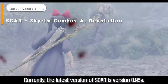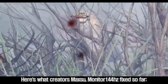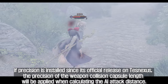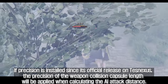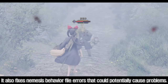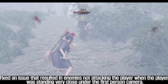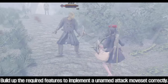Currently, the latest version of SCAR is version 0.95A. Here's what the creator has fixed so far: if Precision is installed since its official release on Nexus, the precision of the weapon collision capsule length will be applied when calculating the AI attack distance. It also fixes nemesis behavior file errors that could potentially cause problems. Fixed an issue that resulted in enemies not attacking the player when the player was standing very close under the first person camera. Also built up the required features to implement an unarmed attack moveset correctly.